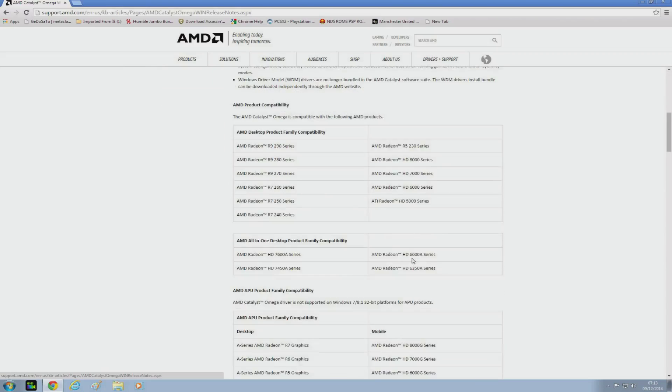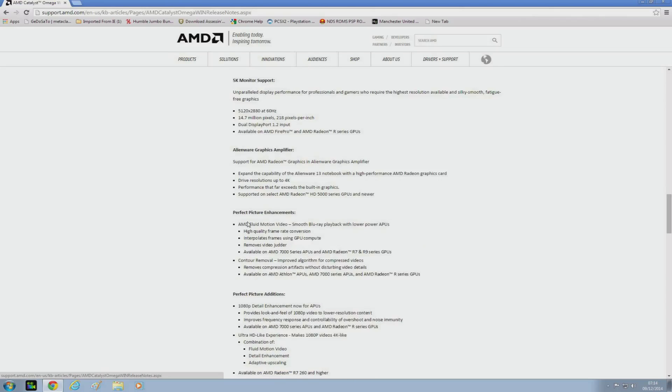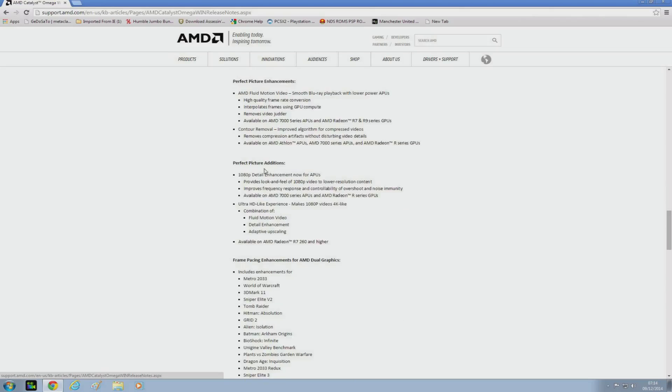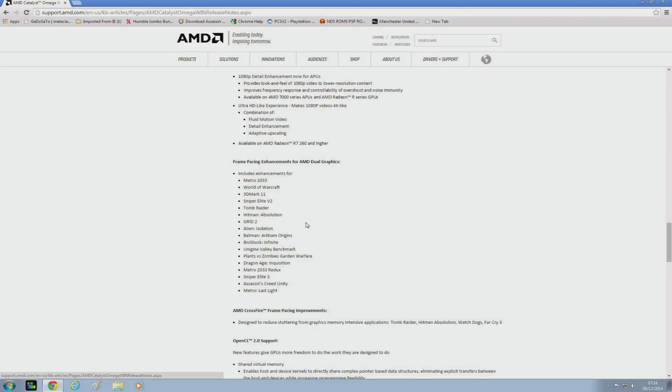Here are the release notes for the new driver. One of the main features I've been looking forward to is Virtual Super Resolution. VSR basically allows you to render your games at a higher resolution and display them at a lower resolution, with up to 4K quality gaming on a 1080p HD display. 5K monitor support has also been added if you're fortunate enough to actually have one. They've also added some enhancements for picture and video.